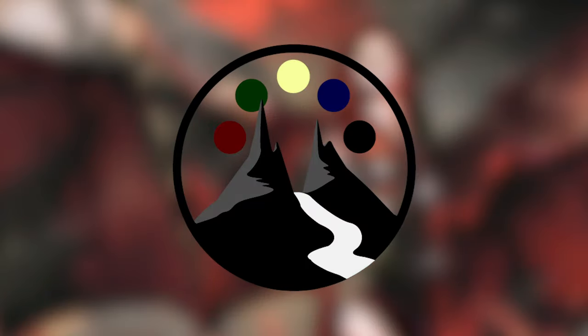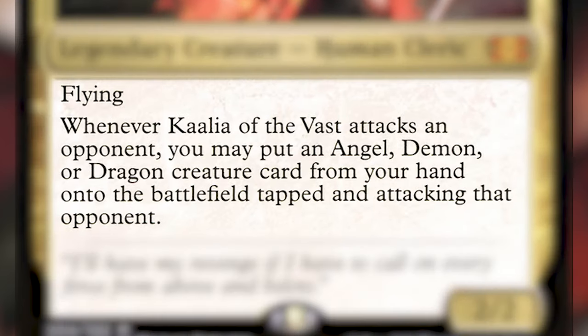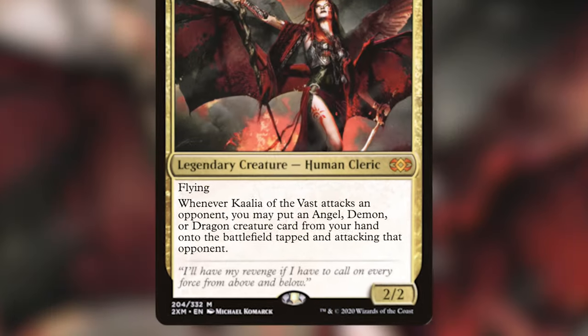Let's go ahead and get into it. Today we are covering another commander from Double Masters and one of the first decks that I ever built, and that is Kalia of the Vast. Kalia of the Vast is one red, white, black for a 2/2 legendary creature, Cleric Human, with flying. Whenever Kalia attacks an opponent, you may put an angel, demon, or dragon creature from your hand onto the battlefield tapped and attacking that opponent. For today, we're covering a decklist that I built for Kalia that is $80 including Kalia, now that she's been reprinted.